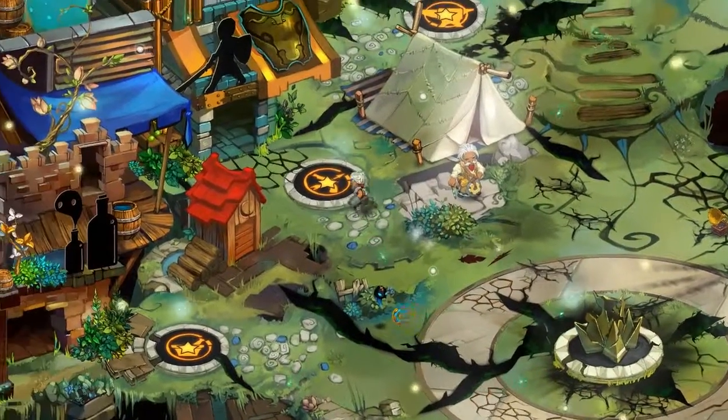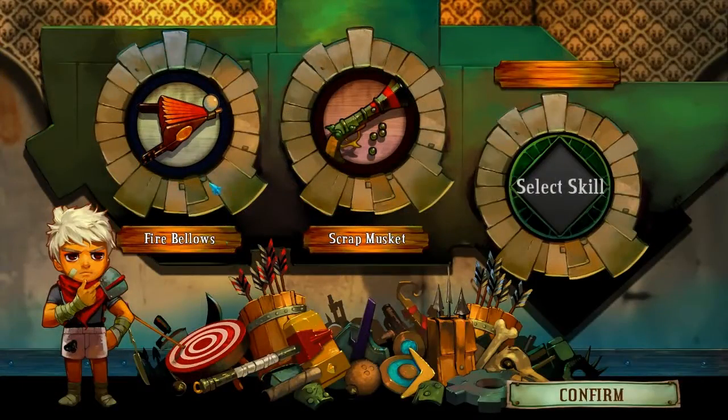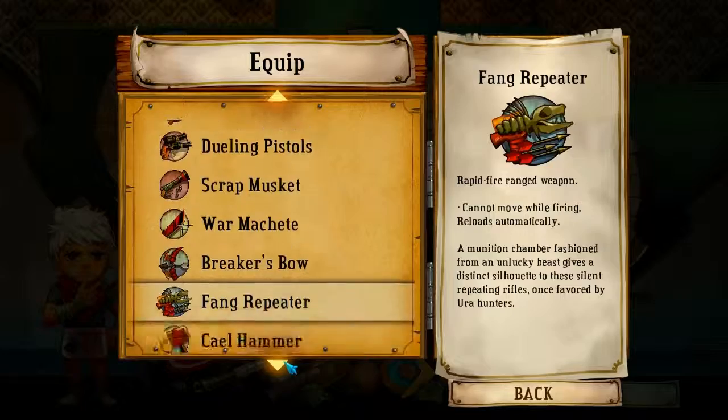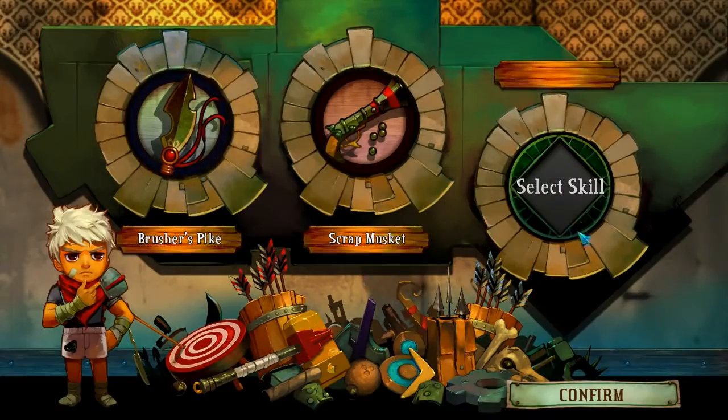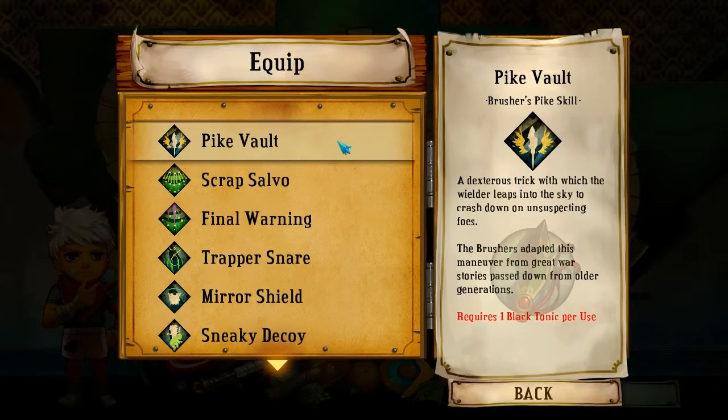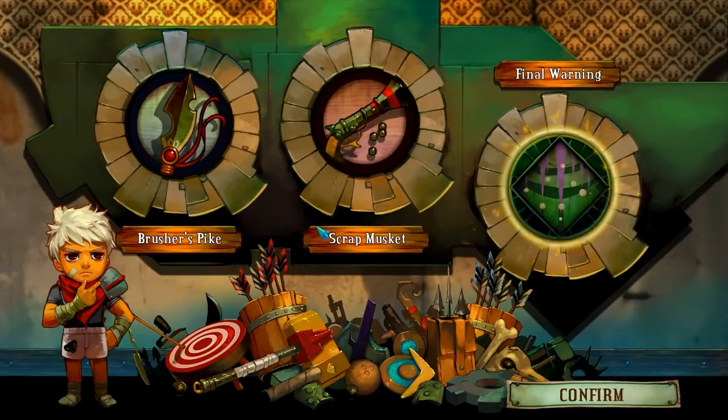But before we get to that, my first weapon — I've got no comments about my weapon sadly, so I've decided that I will be using the Brusher's Pike. And let's go with Final Warning, alright cool.